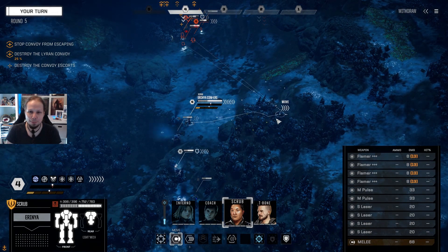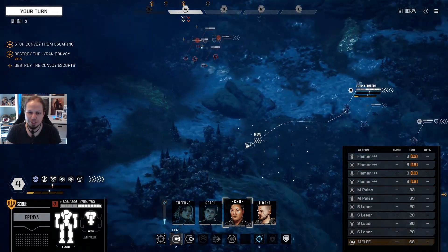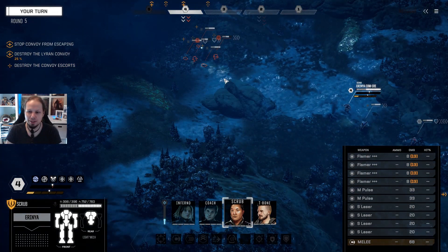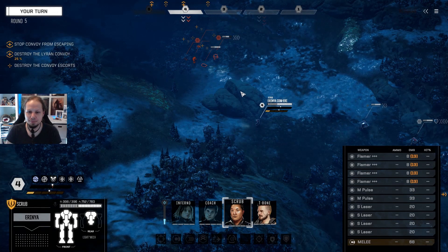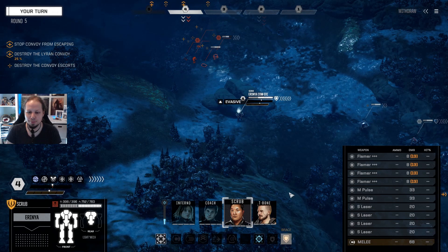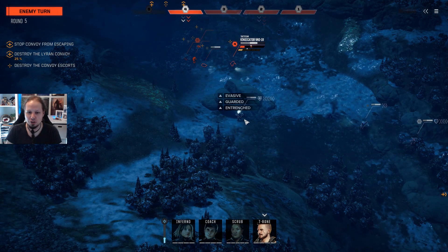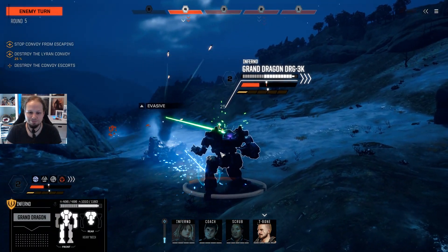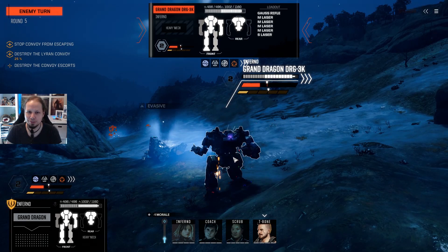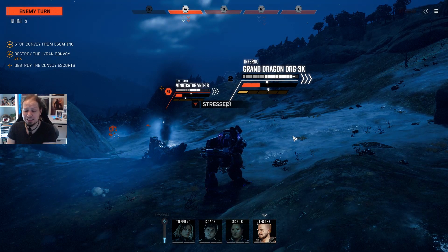We need to get the Irina out — where to? I'm going to set up an ambush here, just moving over there, getting out of harm's way for the Demolisher. Brace here. And then next turn we can come around or go in their flanks. The Dragon is made for it.